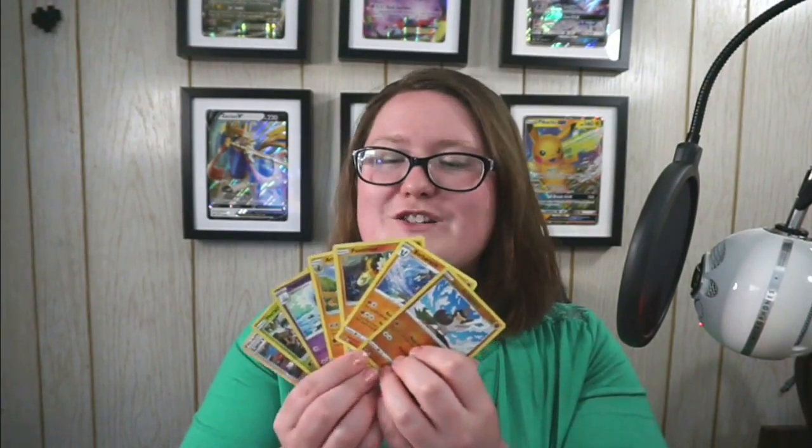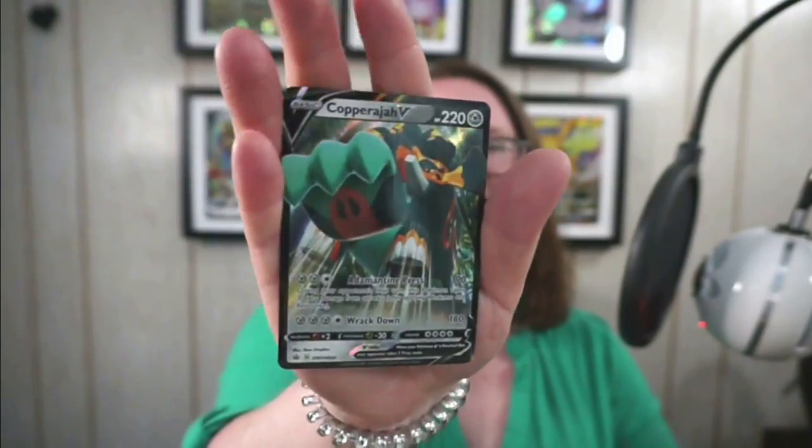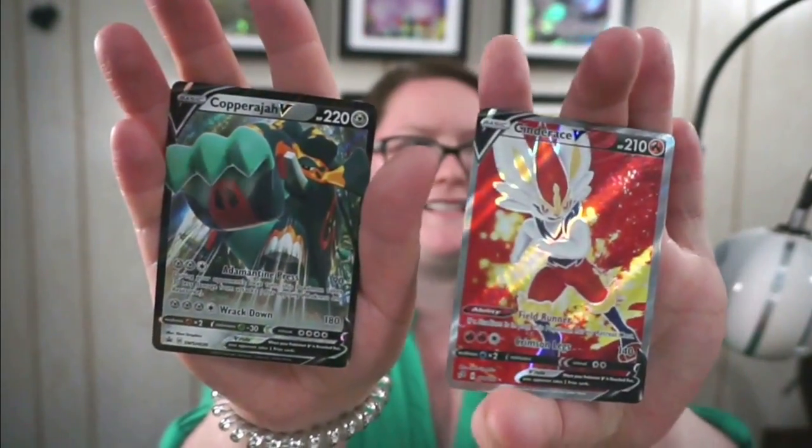So all in all, I loved that giant promo card that we got — it looks fantastic, honestly, it looks great. I did also receive a bunch of rare cards that aren't holographic, and holographic cards that aren't rare. They're pretty cool looking. My two favorite cards from this box are both of the V cards: the Copperajah V and the Cinderace V.